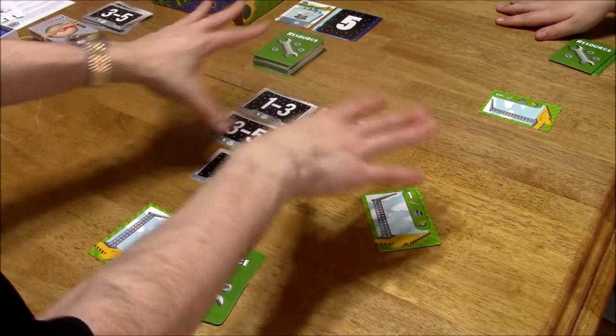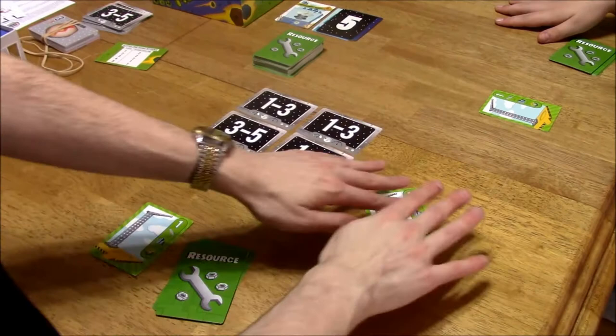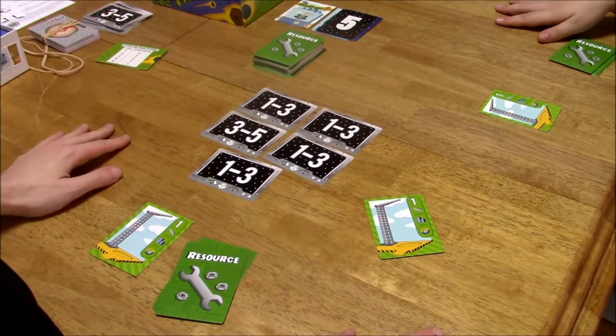At the start of the game, we flip a sand timer and have one minute to try and build rockets on our launch pads. We can build buildings, or we can recycle cards to get more cards from the resource deck.